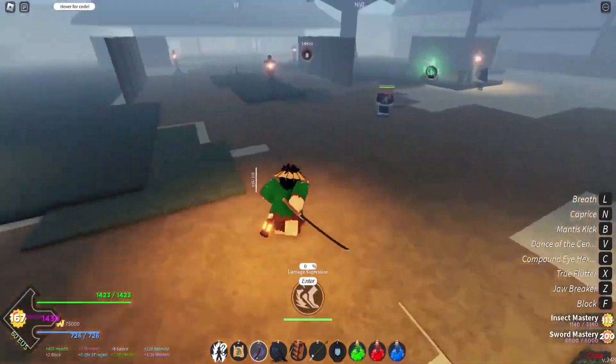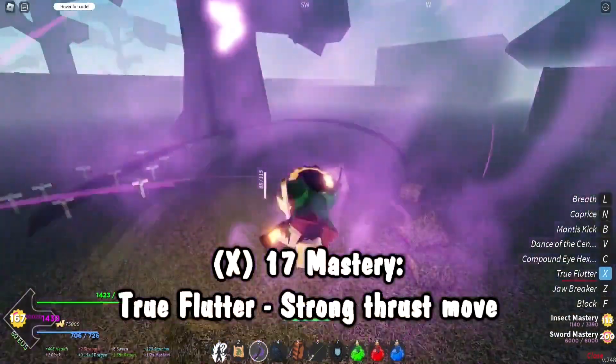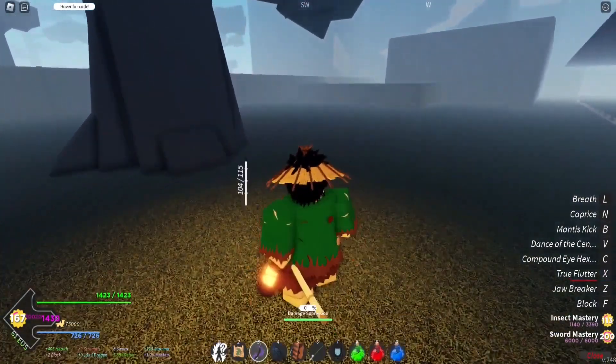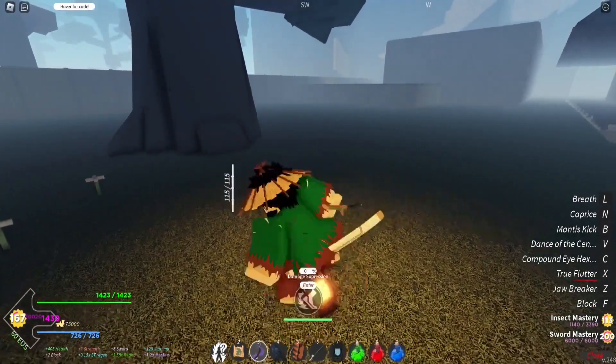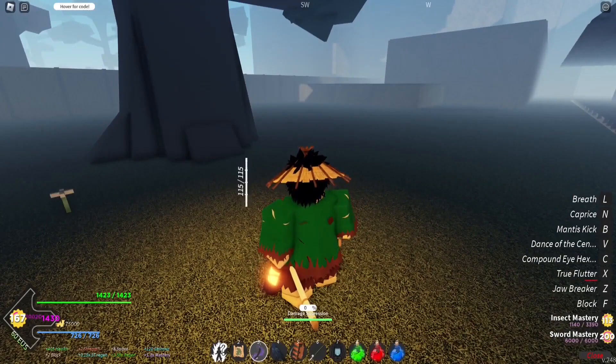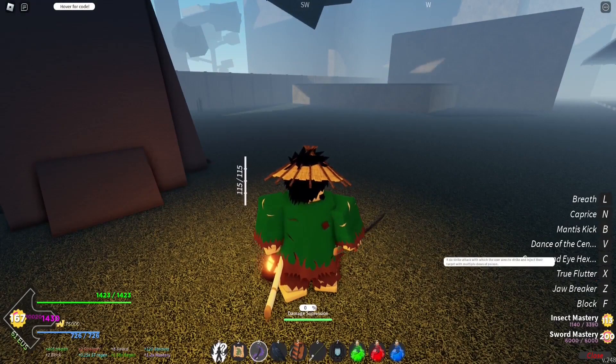Tree Flutter is at 17 mastery, and there you go — that's basically your dash move. It's actually pretty good compared to some other stuff. Flame Breathing does a dash then slash, Water does a dash then slash, I think Mist had a normal dash too which was pretty good. After that at 23 mastery we've got Compound Eye Hexagon — a six-strike attack with which the user aims to strike and inject their target with multiple doses of poison.